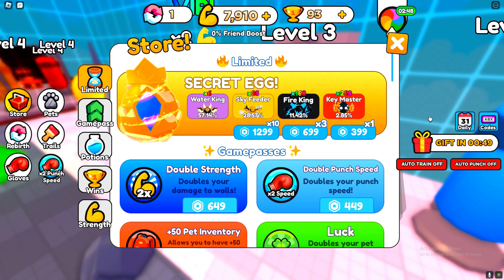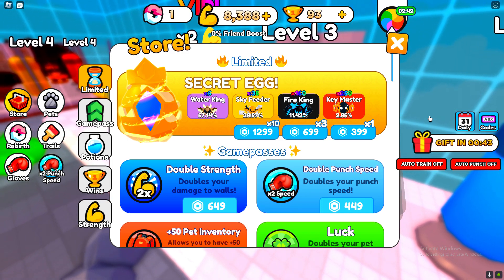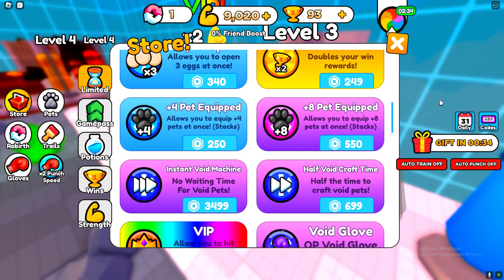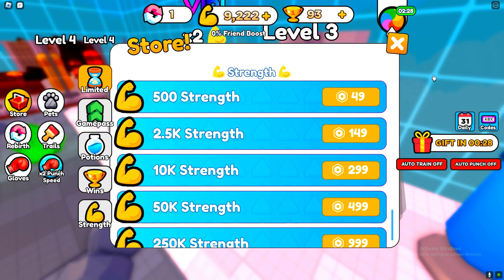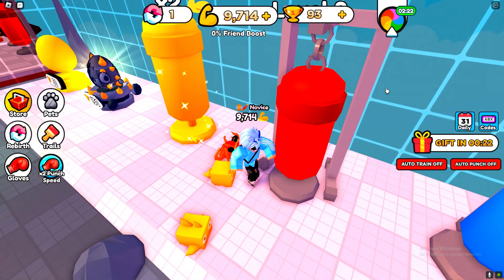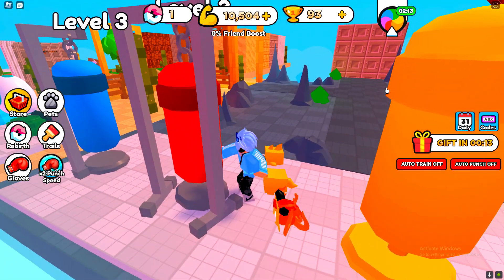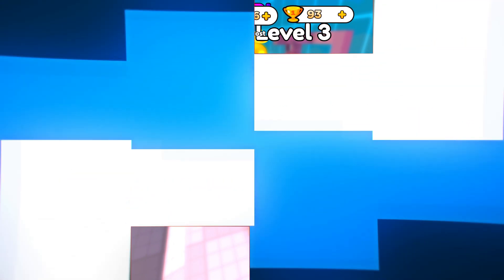Make sure that you guys like and subscribe to my channel. By liking and subscribing to my channel you guys can actually get entered into giveaways on my channel. In these giveaways I'm giving out secret eggs and stuff all the time. If you guys need anything, maybe some pets, whatever you guys want, tell me what you want and I'll give it to you for completely free. These are real giveaways I'm doing on my channel all the time, so just like and subscribe to get entered. But anyway, let's redeem every single working code in Punch War Simulator.